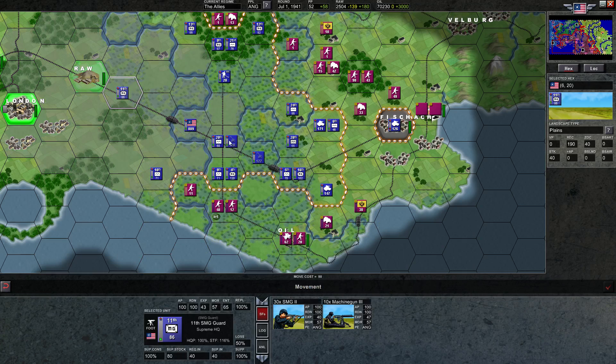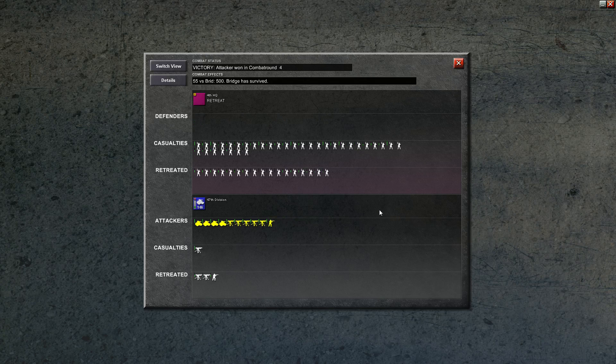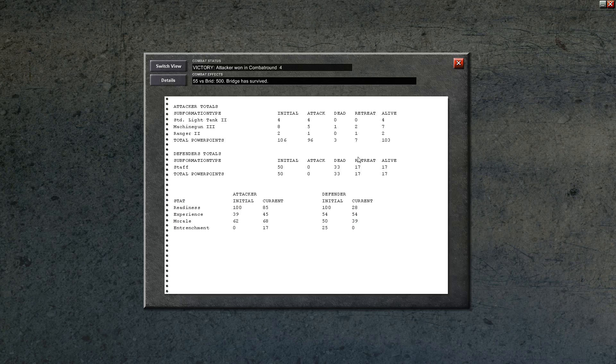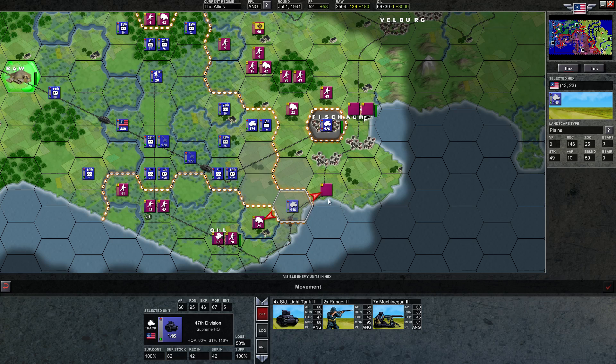We're going to move this machine gun unit forward as well. He'll probably get to where this guy is. So this guy can move forward as far as he wants, which means we're at the front. I'm going to do the attack here. We actually lost a unit, which is bad, but the ratio is still going to be way in our favor — 33 to 1. It's stupid that we lost even a machine gun.